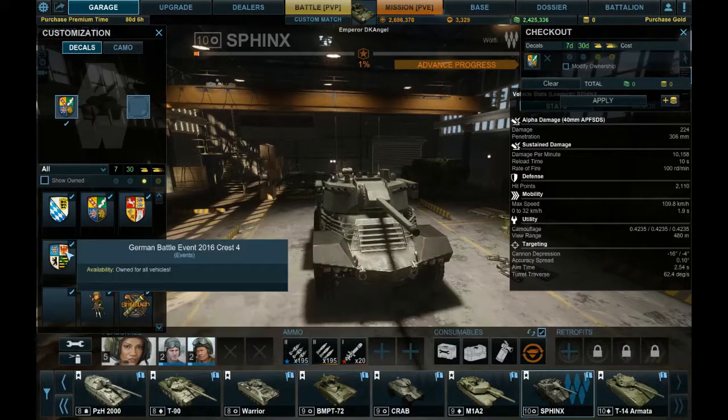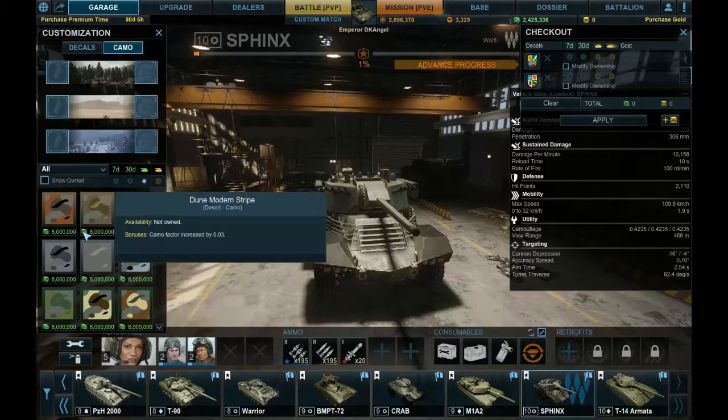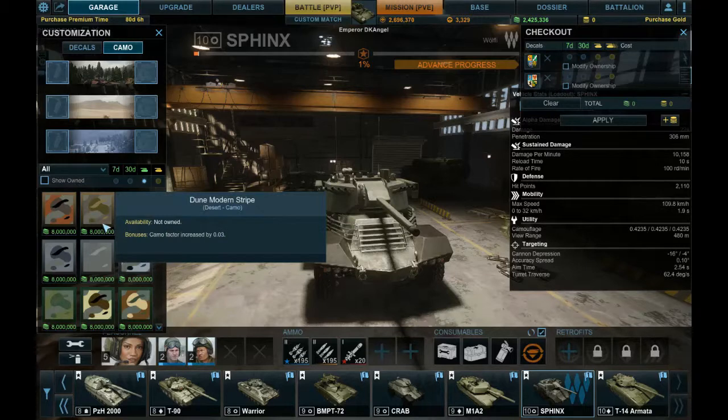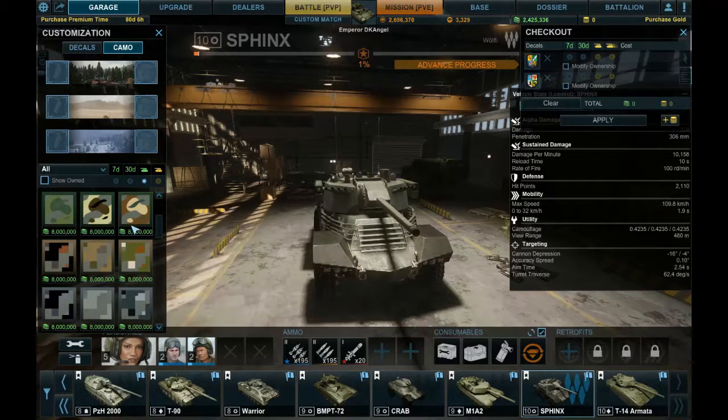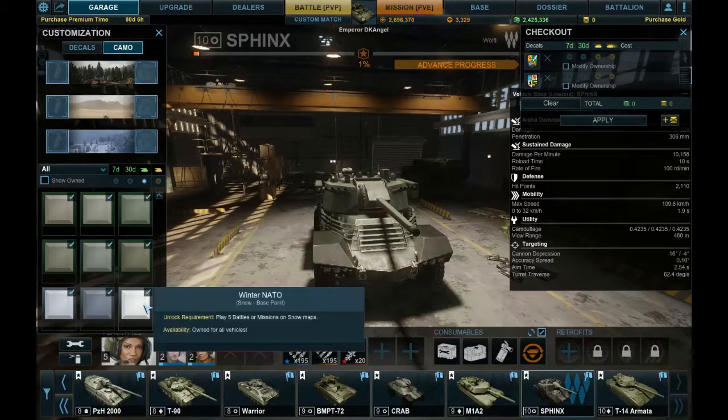I'm going to add decals and camo since I haven't outfitted this thing at all. I've never actually shown the camo prices if you were to do it just by credits — it's 8 million per, so that's 8 million, another 8 million, and another 8 million. If you did it for gold it's about 250 per, so a lot of people do it via gold.